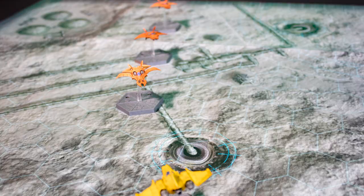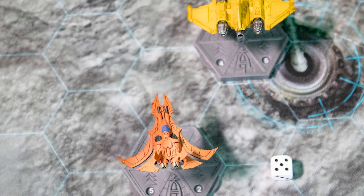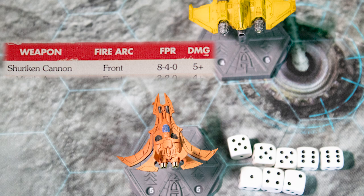Once movement is done, we go to shooting. These craft are at short, medium, and long ranges respectively from the yellow fighter. Weapons have three ratings for short, medium, and long — a five-plus is needed to hit, but each difference in altitude increases that by one; a fighter much higher or lower is impossible to hit. The shuriken cannons have eight dice at short range — we roll five hits, but now have to roll for damage. The damage of the weapon is five-plus, so we roll the hits again, scoring two damage. The yellow fighter has three structure, so keeps on flying for now.